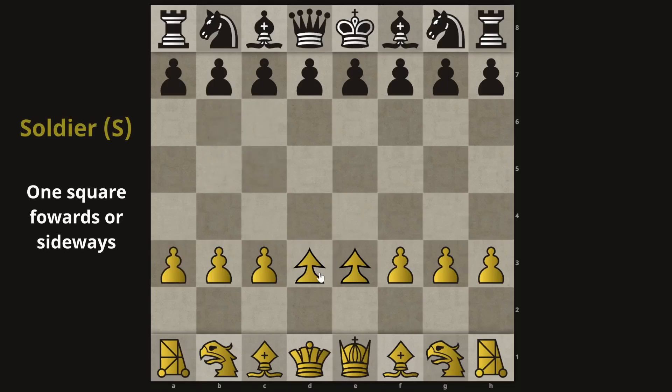Next are the two imperial soldiers that you see in the middle. These move up, left, and right one space, and both move and attack the same way. So here in the starting position, these both protect each other.